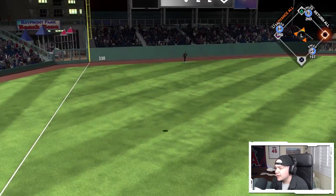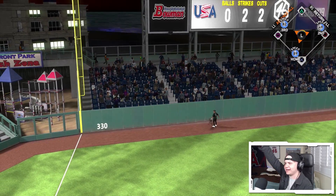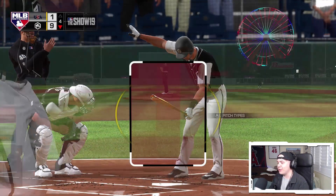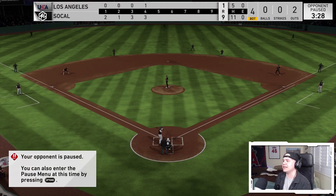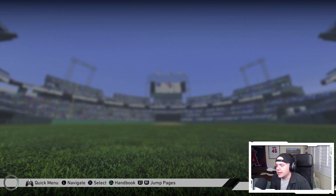Frank Thomas — I think that's gonna sneak over the wall... yes it is! Frank Thomas with a three-run jack, we're up nine to one! We are showing no mercy. Is he gonna quit on Michael Young's at-bat? Please don't quit. Well, the dude quit. We got up to 831 out of that.